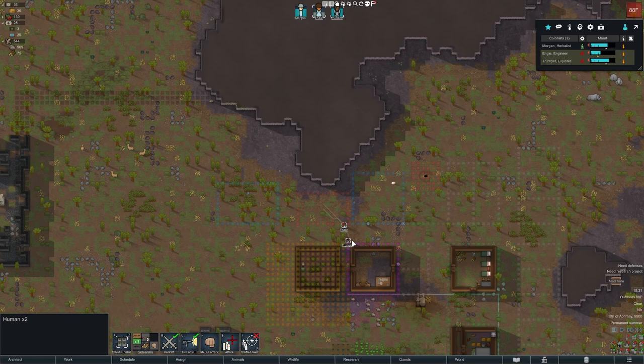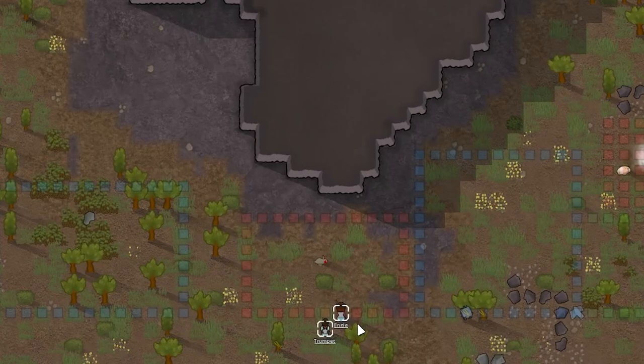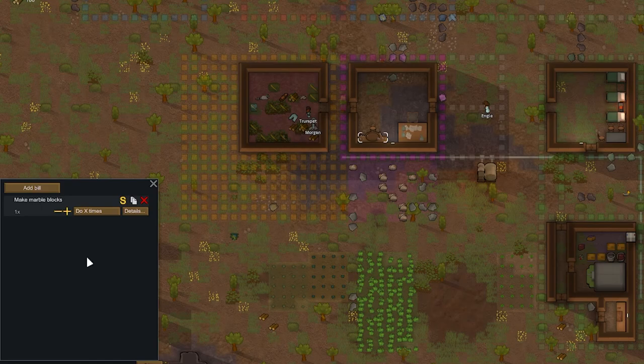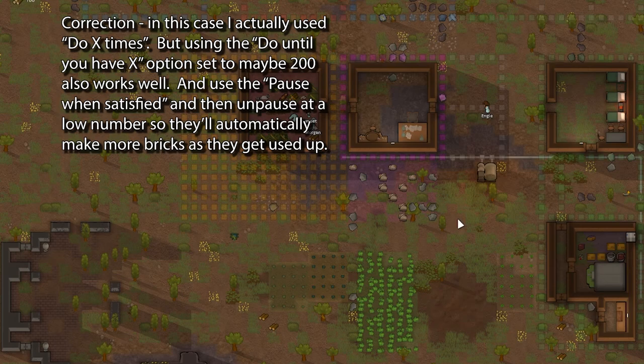Since Morgan is so far away and not the best fighter, I just undraft her, as Engie and Trumpet should be more than able to take out a single rabbit. They automatically start shooting at the threat once it's close enough, and manage to down it before it gets in melee range. Threat neutralized! Getting back to work, I set up a bill at the stonecutter's table to make marble bricks, and set it to do until I have 200 in storage. A ton of bricks are going to be needed to build the base, but you don't ever want to have too many on hand at once, as the bricks increase the colony's wealth more than the resulting structures. Using this method I can basically alternate between making the bricks and making the structures, and gradually build up the base.